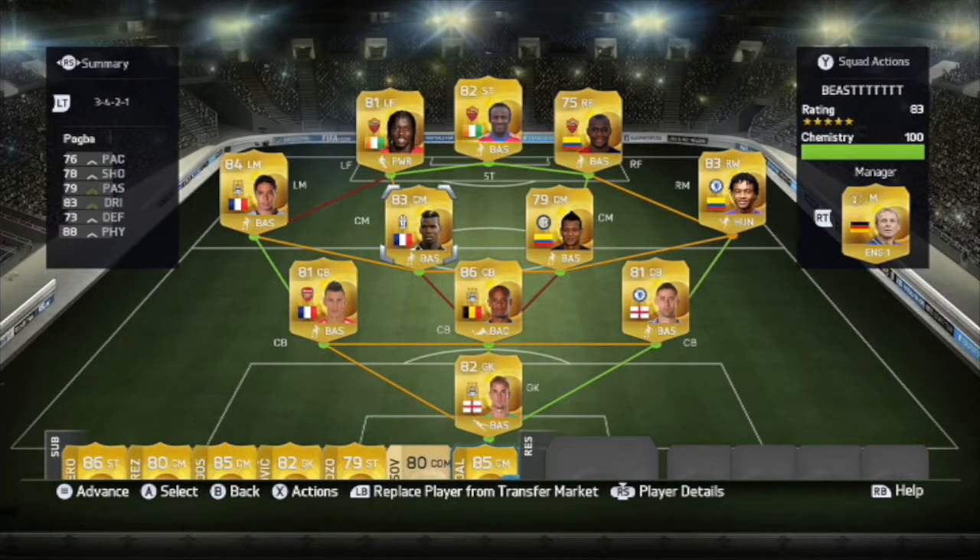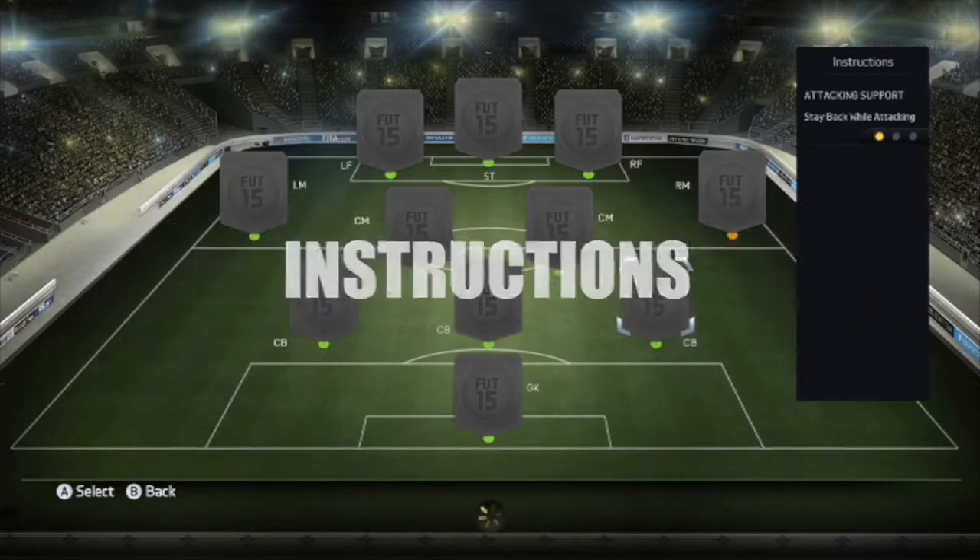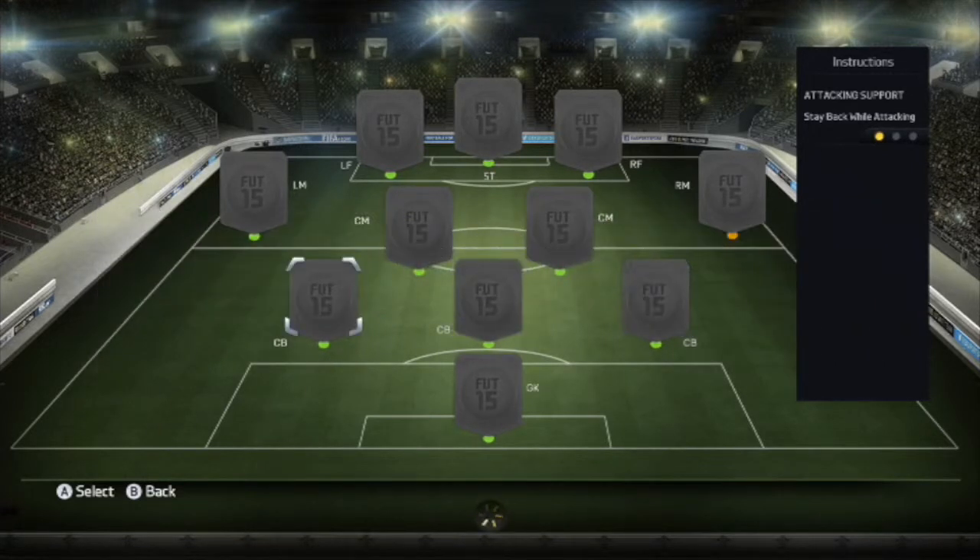What's up guys, Ultimatus32HD here and today we're gonna be doing a squad builder. As you can see, we have a pretty nice squad with Doombia, Ibarbo and Zervinho — a very pacey front trio. It's a 3-4-3 variation, we're using Pogba and Guarin in the midfield, very strong and good enough. Kompany and Cahill in the back with Koscielny to help them.